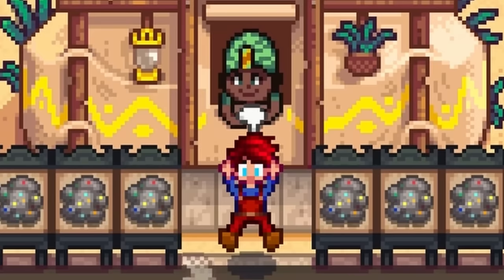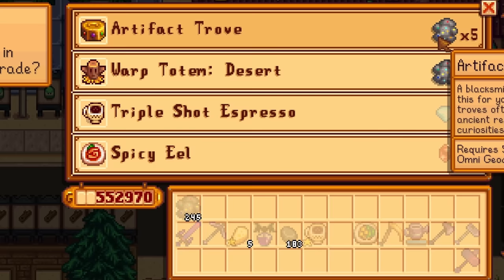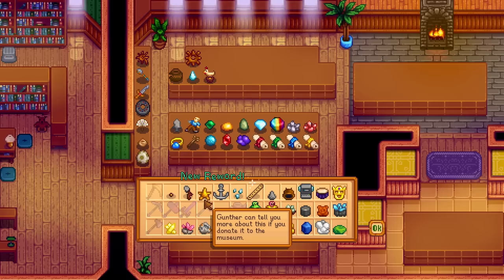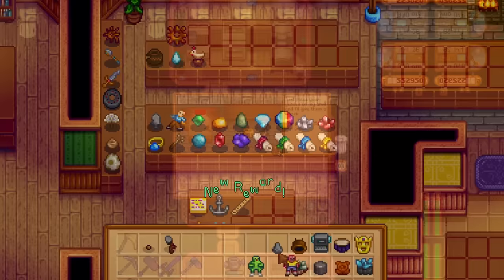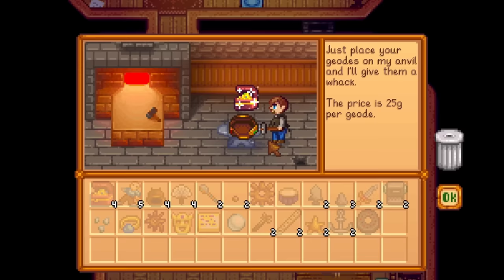What do you do with these things? You head over to the desert trader and trade them in for artifact troves. Each artifact trove will only cost five omni-geodes, so you can get a ton of these really easily using this method. These are great if you are missing something for Gunther's collection, but they also have a 4% chance to drop a treasure chest when opening them at Clint. 4% is not very high, but it's the highest possible chance we can get, and since we can easily farm for artifact troves, you can actually get a ton of treasure chests and, most importantly, profit.